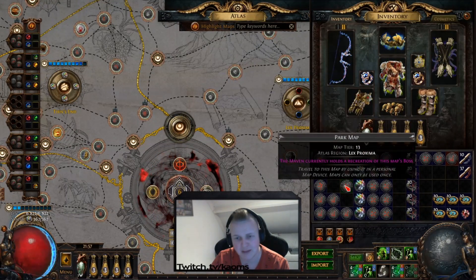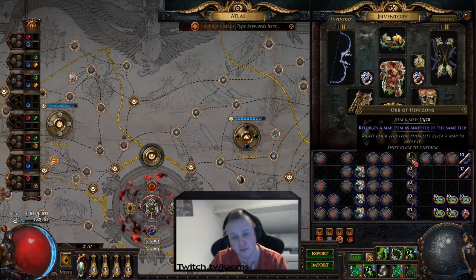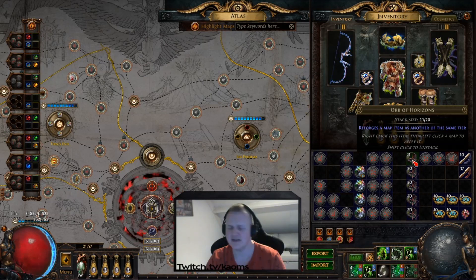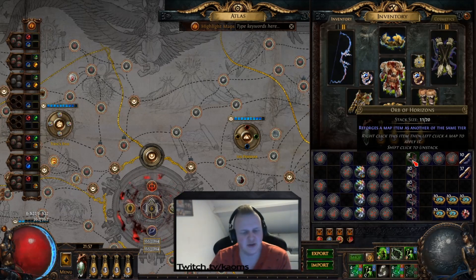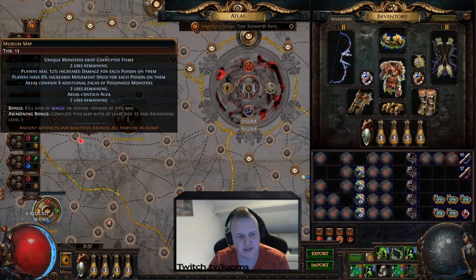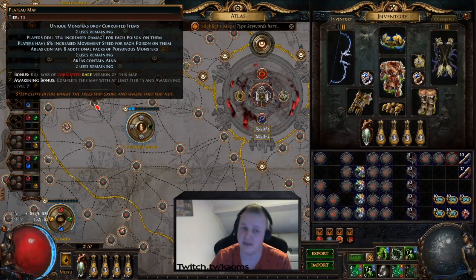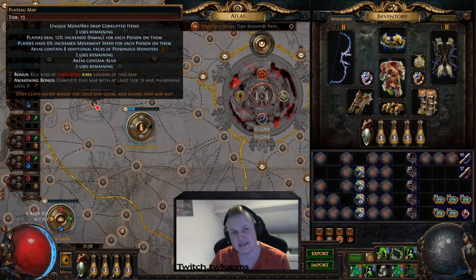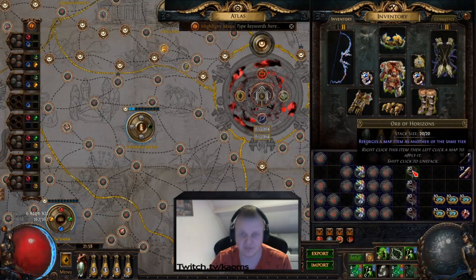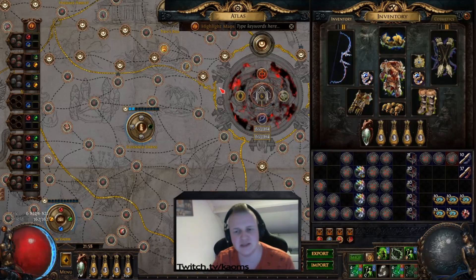You're also going to need Park maps. Park maps are obtained by using an Orb of Horizons on a base tier 13 map. You don't want to go for tier 16 — it's not needed or useful. I personally favorite Plateau because it's a base tier 13 map, and a base map is easy to convert using Horizons, with a 25% chance to turn a Plateau into a Park.